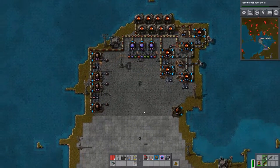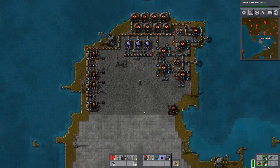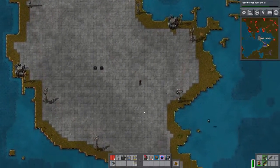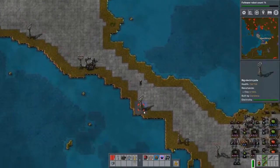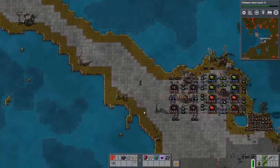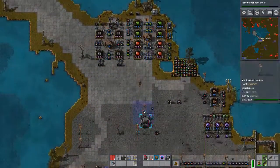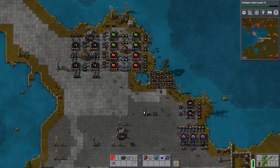This is a Let's Play of Factorio. This is my old base. I'm actually going to be moving it down here. You can see I have robots — they fly around and gather stuff for me. These are my factories making stuff for other pieces. You can see they have a bank right here.